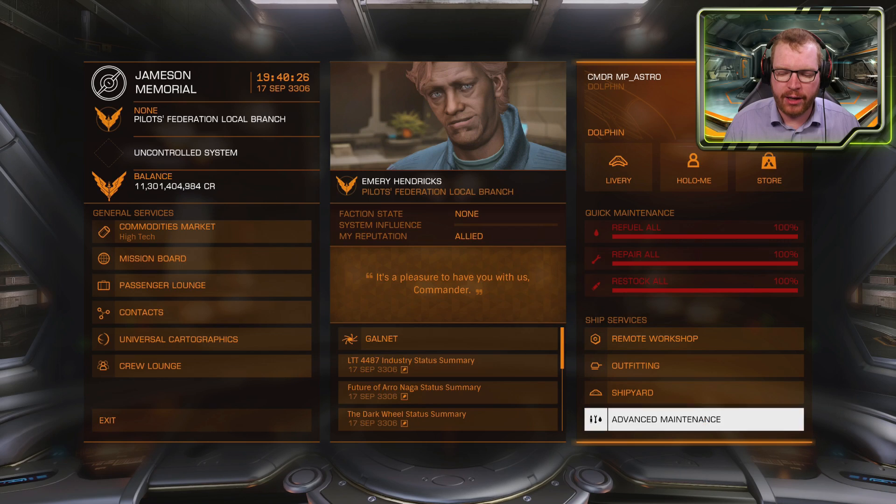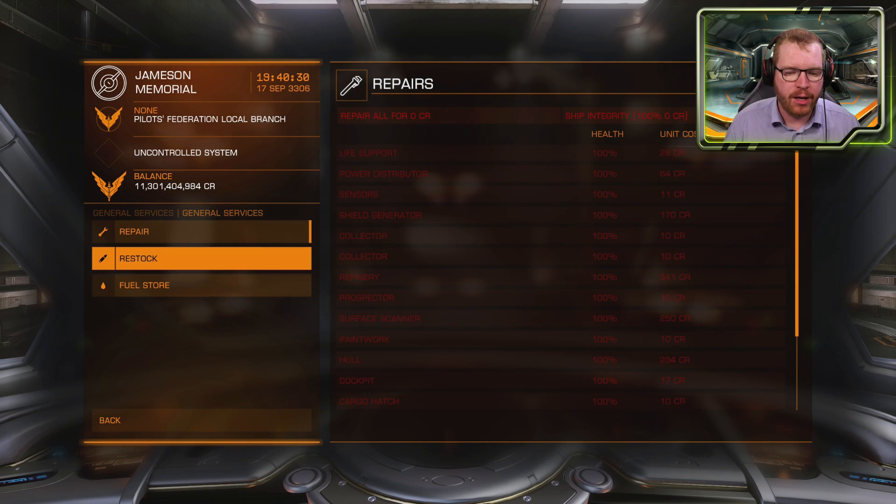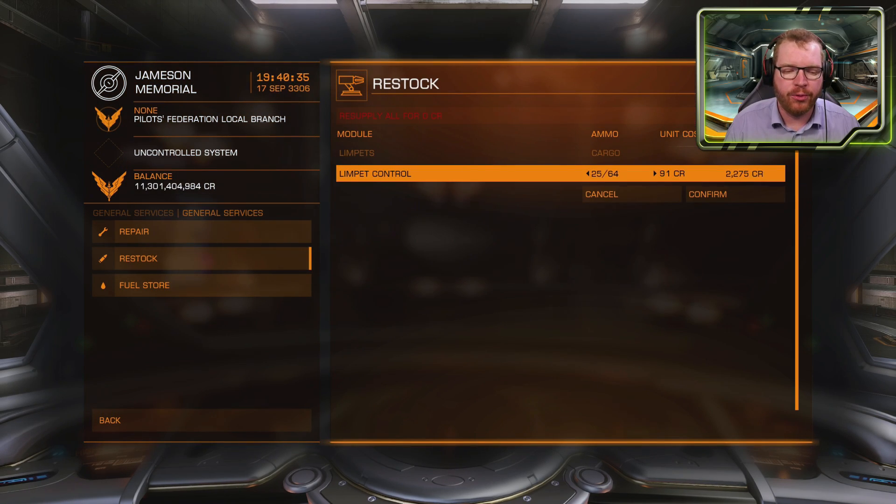The final step is to head into advanced maintenance. You need to do this before every trip — go into restock and make sure you have a full cargo hold of limpets. You need these for both your collector limpets and your prospector limpets, so make sure you bring them along. They're dirt cheap, so don't worry about it — you're going to make around a thousand times the value of those limpets per trip.